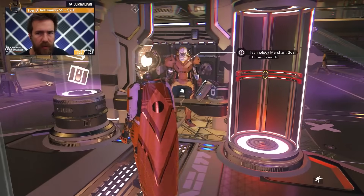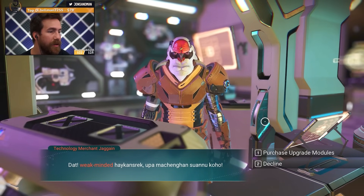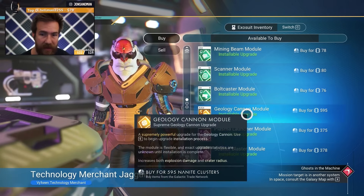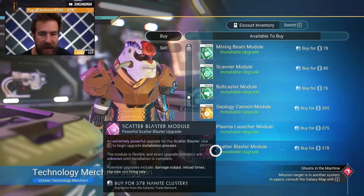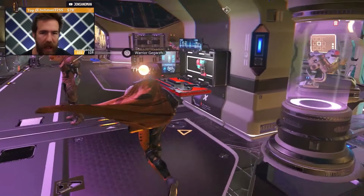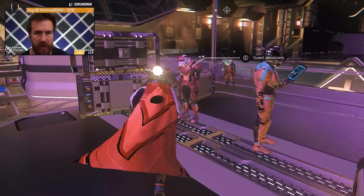Multi-tool research — maybe we can get it here. S-tier scanner mod upgrades... S-tier geology cannon module, 595 nanites. I do have 2K nanites. These only upgrade existing tech — they won't give me the tech I need to get more money. So I've gotta go to the anomaly. You're looking for a scanner. Sometimes they'd be here but they're called scanners. What about ship ones?